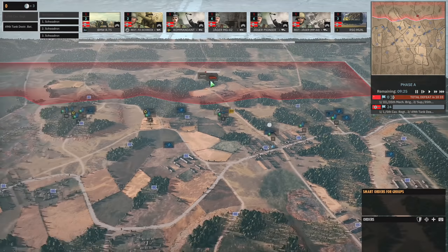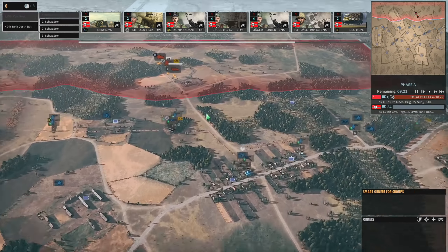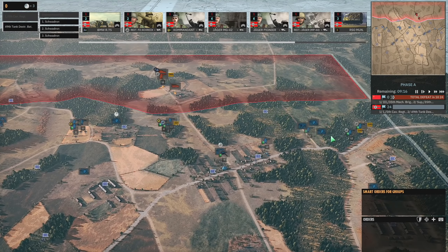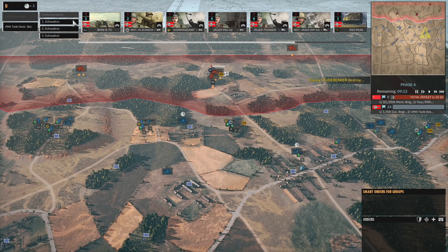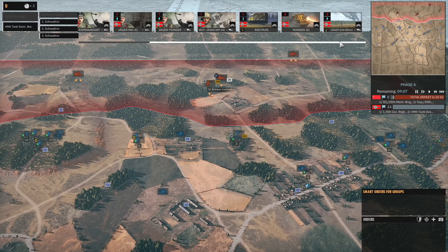I do have another Commandant that I could bring in so I should probably do that — I didn't realise I had a second one. I'll definitely make sure to bring that in at some point. I can probably put it on the right here somewhere, although the right isn't really being pushed. I might need something to go and hunt down those mortars as well. I do have my own mortars — I guess we could maybe bring those in.